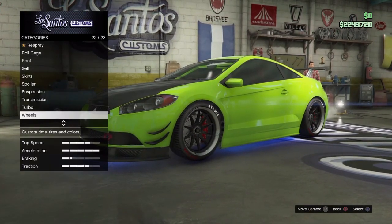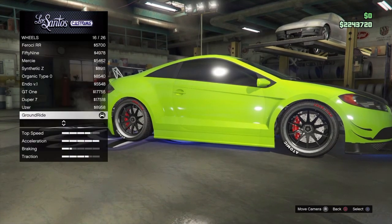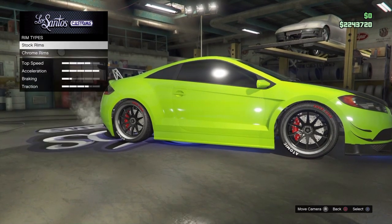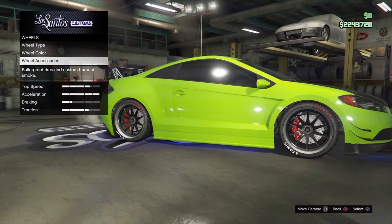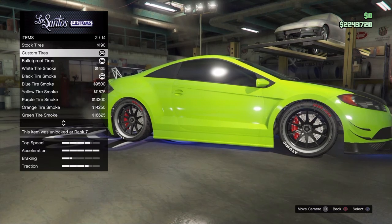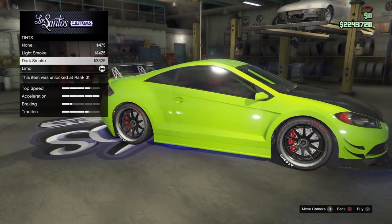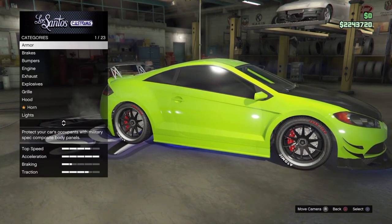For wheels, go to wheel type, go to sports, and look for the ground ride. Go back and make sure you have that on black. For accessories, bulletproof tires if you want, but make sure to get the custom tires. Then get black tire smoke.